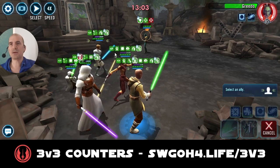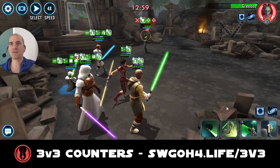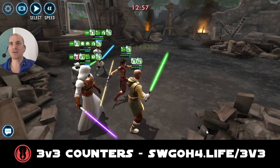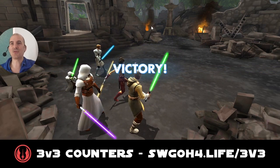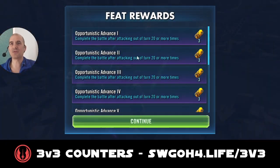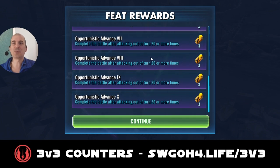Let's not take out Credo just yet — let's see if we can get another mass assist with Revan. Yoda's stacking critical damage from the modifier really boosted his damage there. We got 20 attacks out of turn, which completed that feat, as well as defeating all enemies and completing the battle with a full team of Jedi units. We got the 20 attacks out of turn as well in this one, so there's only one feat to go — defeating three enemies in the same turn.